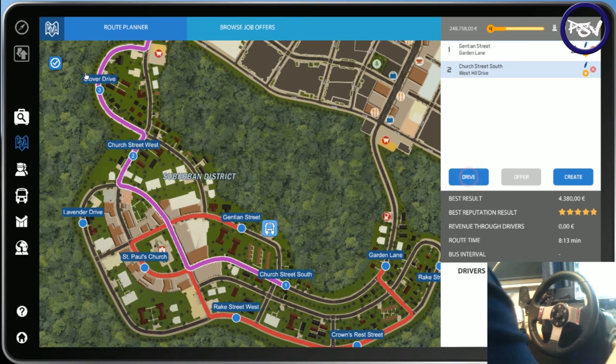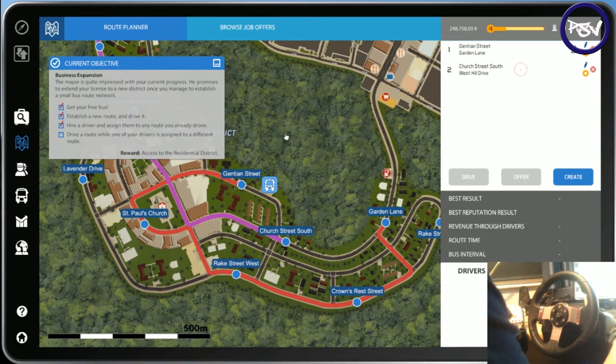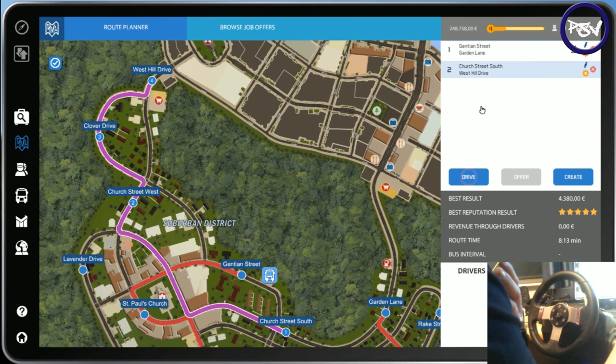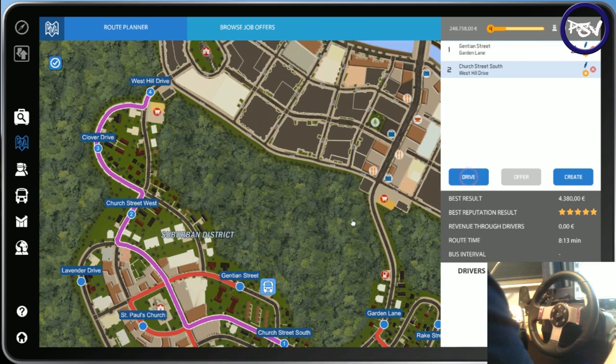Now what I've got to do is re-drive this route while he's doing that one, and then we'll complete that objective. Just an overall of what we've done in this episode: we've done that route, created a new route, hired a driver, customised our bus, made it unique. I'm going to re-drive this route off of recording, because there's no point doing this route again — you're just going to see the same scenery. We'll do a new route in the next episode, guys. Please be sure to give this a thumbs up if you haven't already, and subscribe.